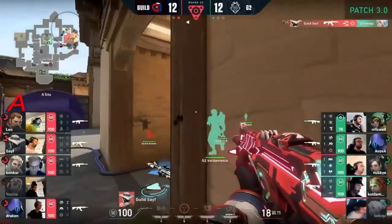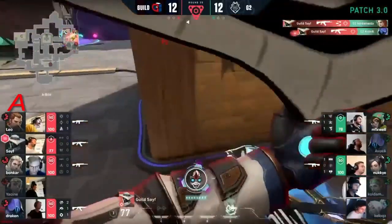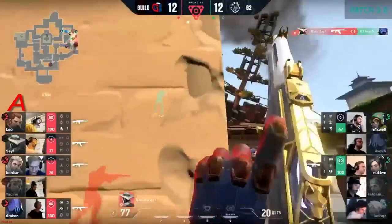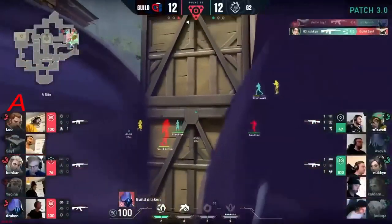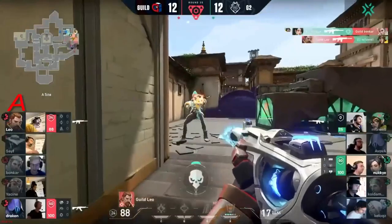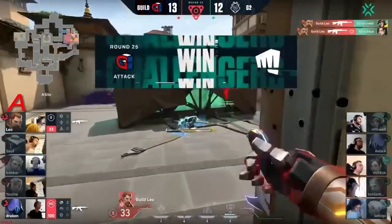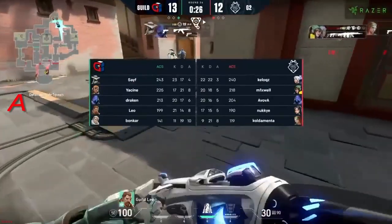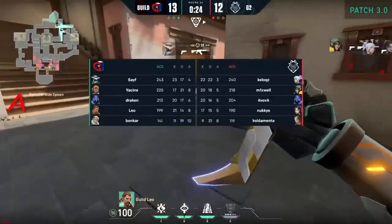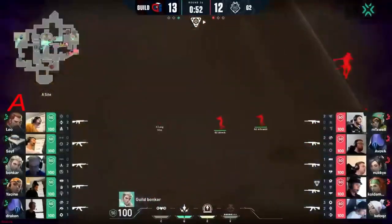A bunch of defenders — they're not checking it. The trigger discipline not there, but hey — you'll take it. That's a kill and another for Safe — he's even going wide for three. The Owl Pop for the information — they know there's one behind, at the cost of Safe's life. A Rolling Thunder — sorry, an Aftershock — put out by Leo doesn't catch them, but still he's able to get the double. Him that one moment he shines — 23 kills on the board. It's been a damn good map for him.